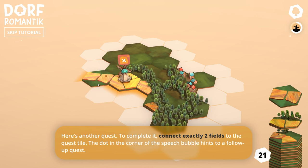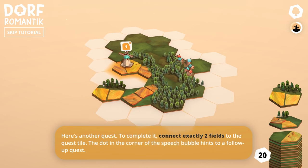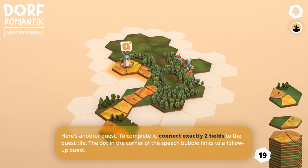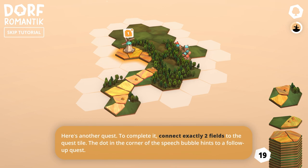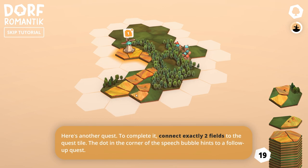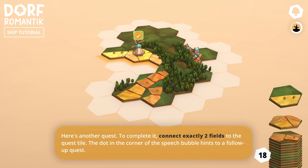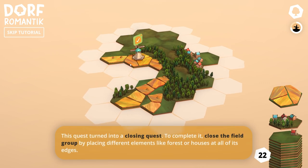Oh — exactly two fields to the quest tile. That's interesting, that's actually way better than it was, I think. However, it is very RNG dependent, and that's a little spooky. But not that bad.